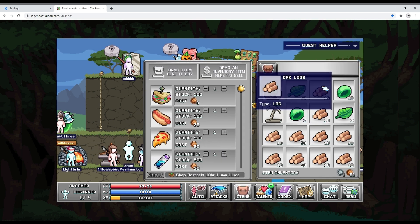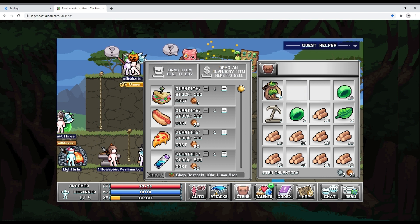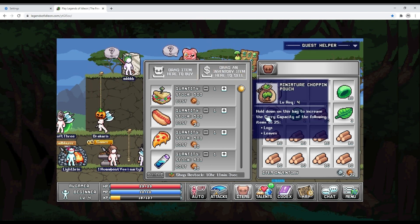I'm going to the shop and I'm going to sell a few things to free some space. Here I'm reading that I can increase my capacity to 25.